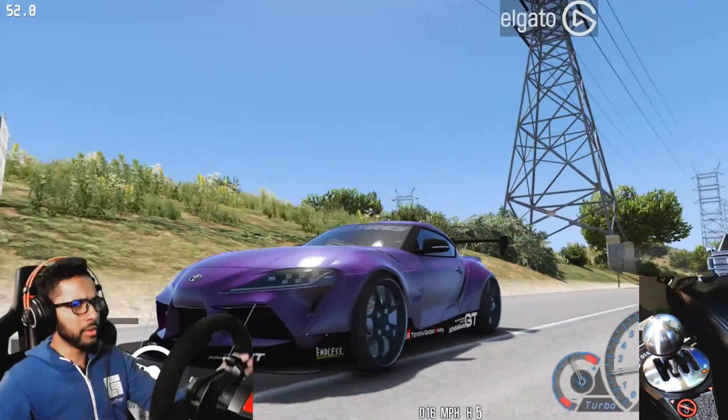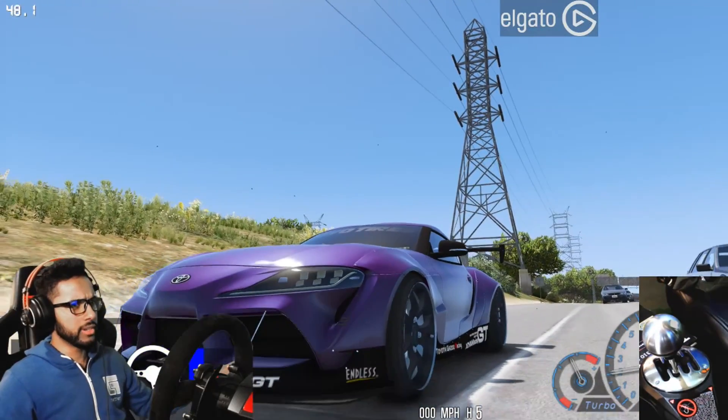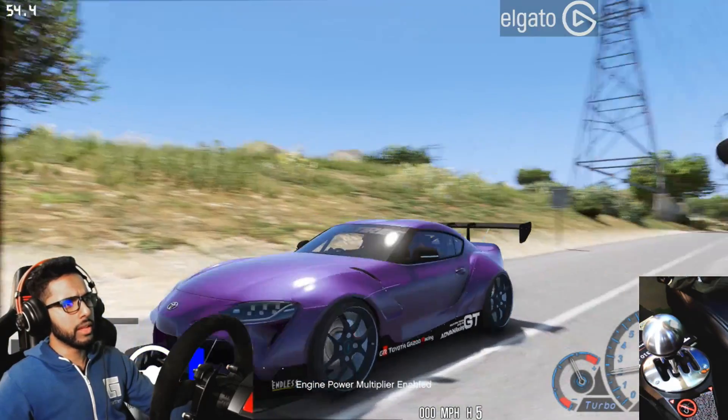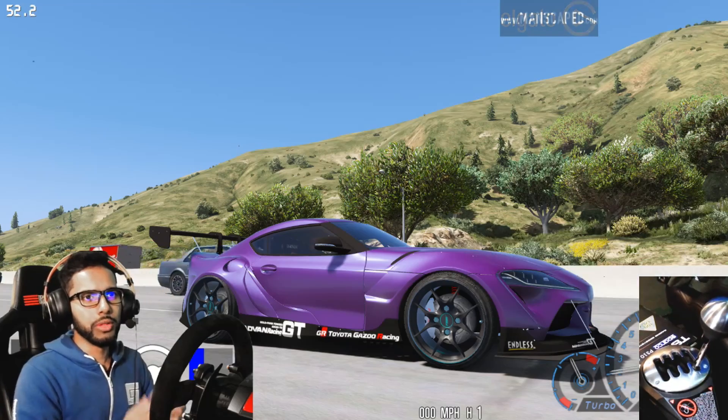Let's pull over to the side — let's see what's going on with the car. Something's not right. I'm going to shut it off and restart the car — maybe that might fix it. We're going to put it on the next level tune, which is going to give us about 800 horsepower on this car.